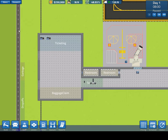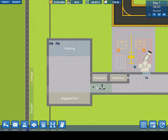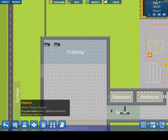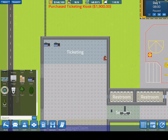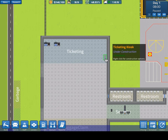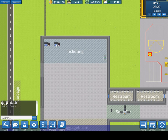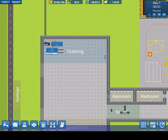When passengers are first dropped off at your airport they'll be let off their vehicles in the drop-off zone, enter the airport, and go straight to the ticketing zone. In the ticketing zone you have ticketing desks, each one manned by one staff person, and you also have the option for a ticketing kiosk. The ticketing kiosk is self-serve — no staff members are necessary — however with kiosks you are not able to assign queues to have passengers line up.